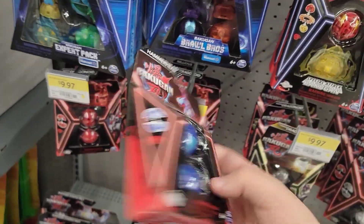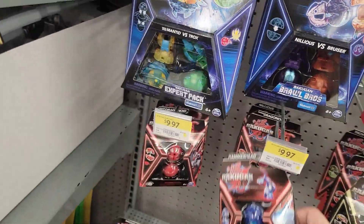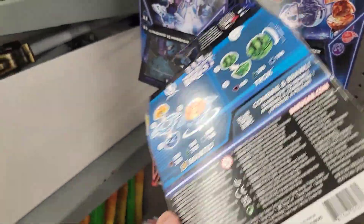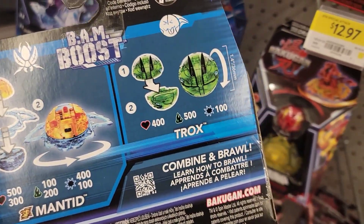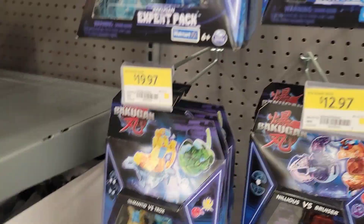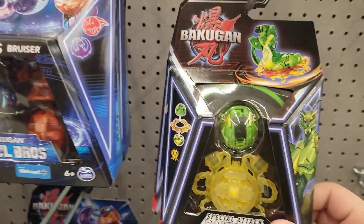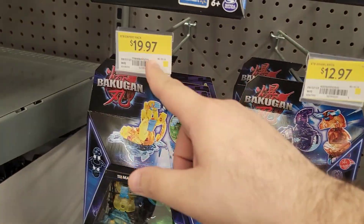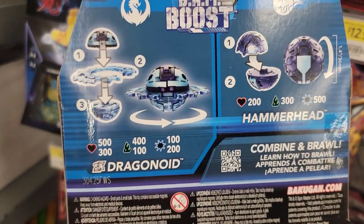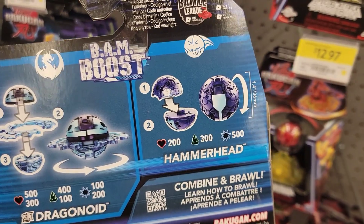They got this Hammerhead whale guy: 200, 300, 500. Now these newer Expert Packs — they're $20. You get two Bakugan — I don't think that's worth it. Stats are 500, 100, 400 and 400, 500, 100 — they're pretty good, but $20 for two Bakugan. Here's another Expert Pack with a Purple Dragonoid or something — which is pretty cool: 500, 400, 100 and 200, 300, 500. This one's also pretty good stat-wise, but I don't know how I feel about paying $20 for that.